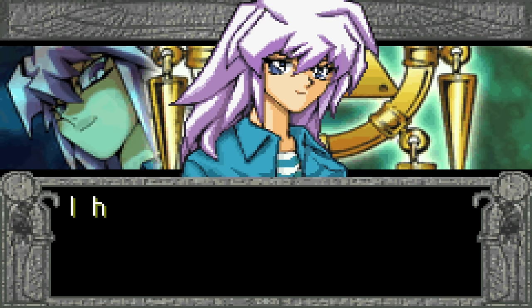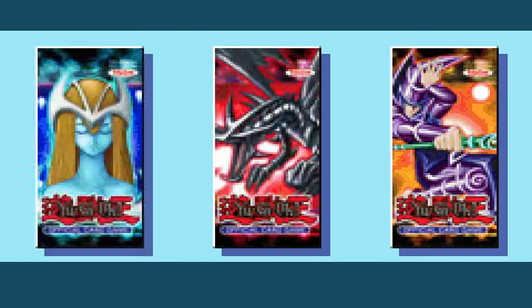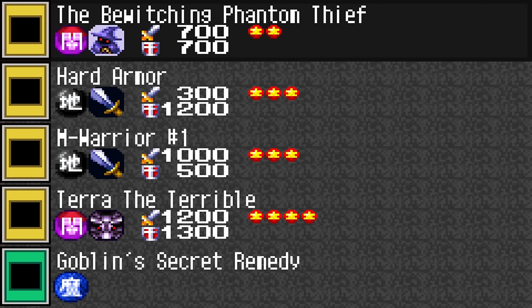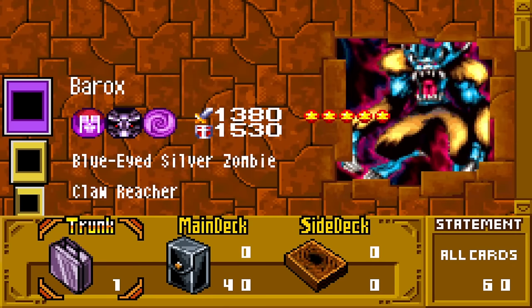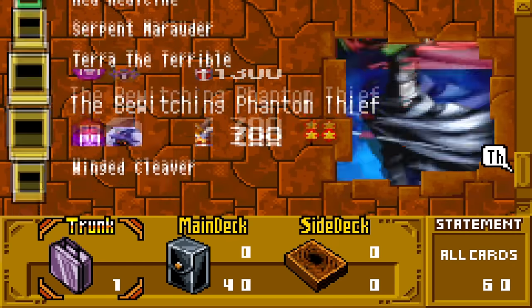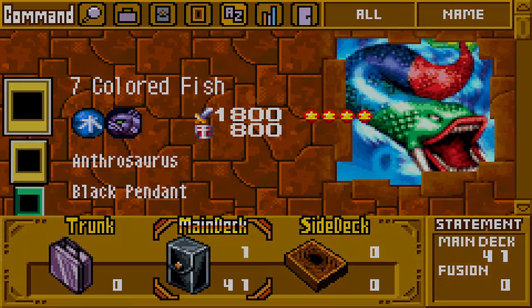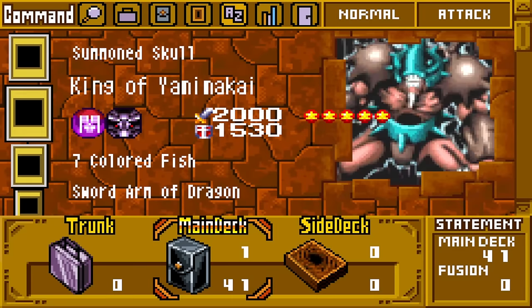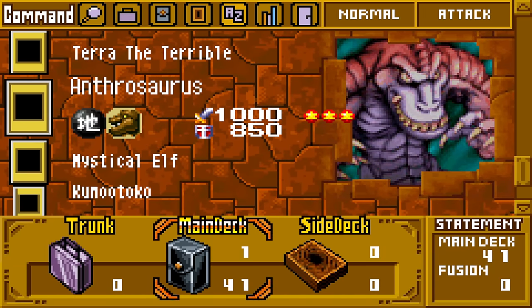I have to get my hands on one of those upgrade packs. Let's go with Mystical Elf again — she was pretty good. Warrior number one — I now have every card I need to fuse, I just need Polymerization. Terra the Terrible is actually probably worth putting in the deck, so let's do that. Deck edited — let's go to campaign.